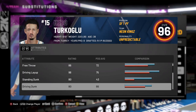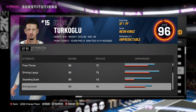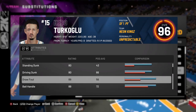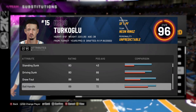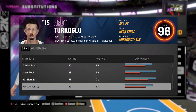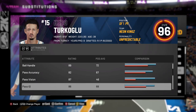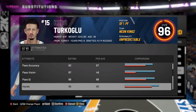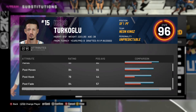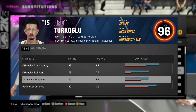Standing dunk is 80 — still 80. Driving dunk is 80 — still 80. Draw a foul 89 — same. Ball handle 89 — that's the shoe boosting it from 86 to 89. Pass accuracy — same. Vision — same. IQ — same. Hands — same. Post moves — same. Offensive consistency 95 — same. All the same. Now let's see if it does anything for defense.